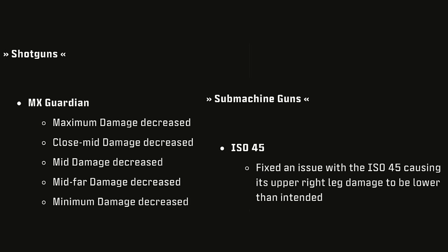Onto the Shotguns — the new MX Guardian just got a nerf: Maximum Damage Decrease, Close Mid Damage Decrease, Mid Damage Decrease, Mid Far Damage Decrease, and Minimum Damage Decrease. They nerfed the hell out of this gun — you can't even use it anymore. Onto the SMGs, the ISO 45: fix an issue causing its upper right leg damage to be lower than intended.